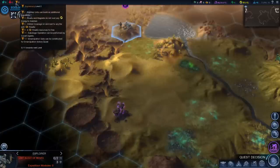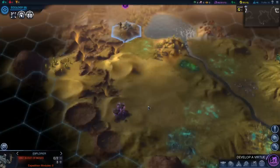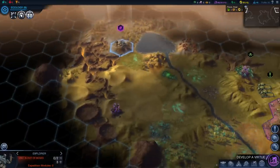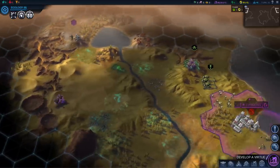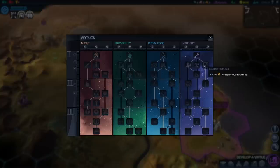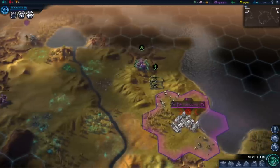I'm more inclined to go with purity and supremacy instead of harmony. So I think we'll leave the door open by domesticating wildlife — that should help us go towards those affinity levels to some extent. We can develop another virtue here. Having scalable infrastructure to build wonders faster would be quite nice, so I'll double down on that.